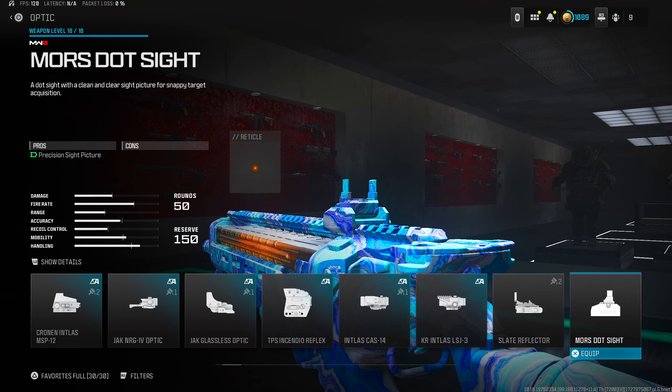Moving on to weapon number two: the Static HB. Ever since it came out this gun has been one of the best in the game. It may have caught a nerf but it's still overpowered and really good. I don't always run a muzzle or barrel on mine, but let's get into the setup.